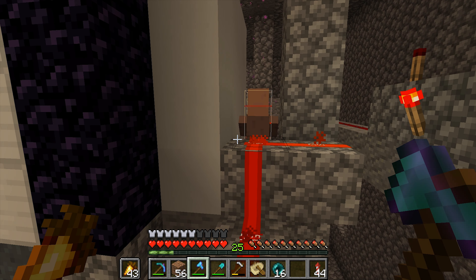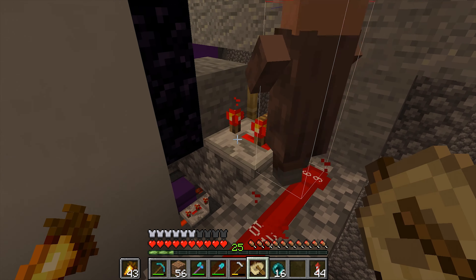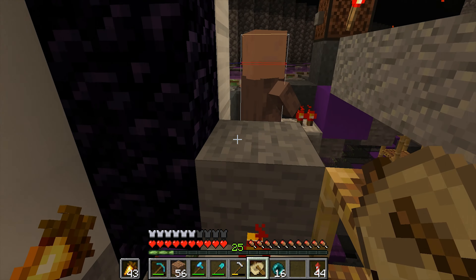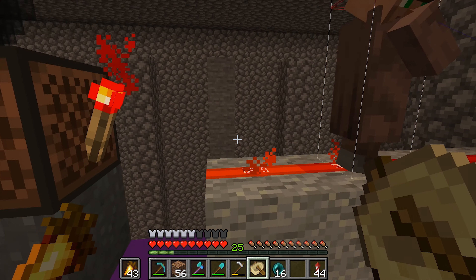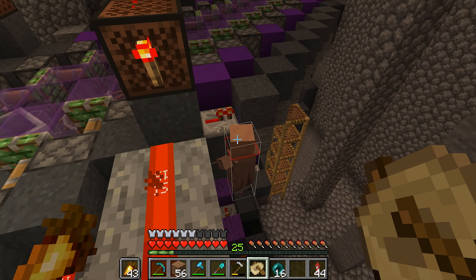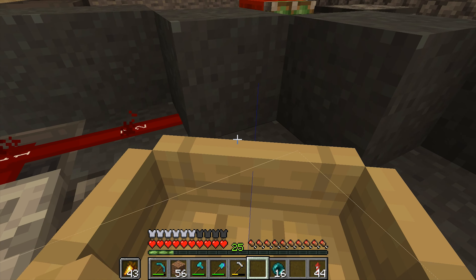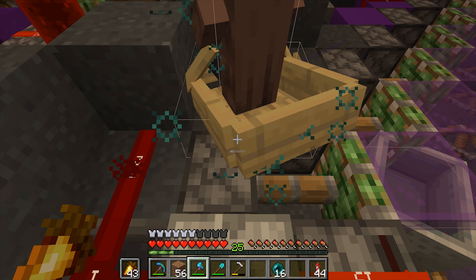Villager herding in 1.14 is the worst — they just wander all over the place and all over my redstone. Oh boy, WHY? Why have all villagers moved so far? They were really interested in this specific corner for some reason. Maybe if I move him over here... like this?